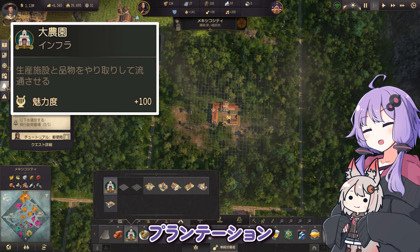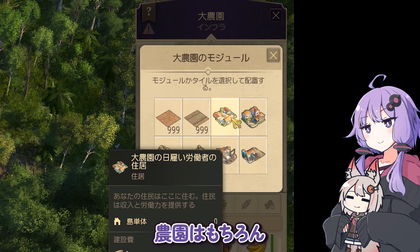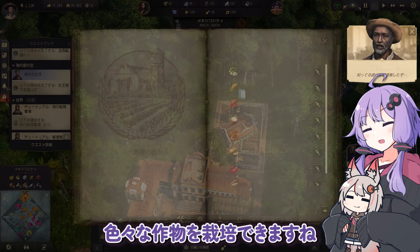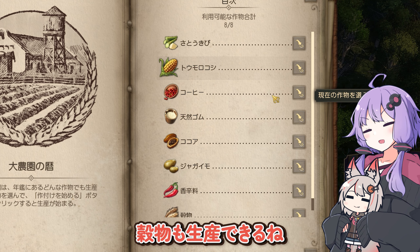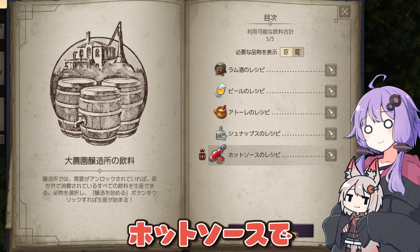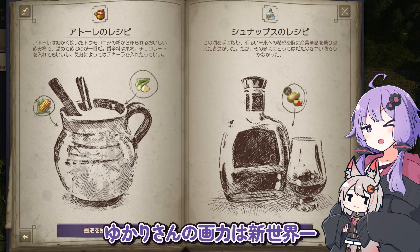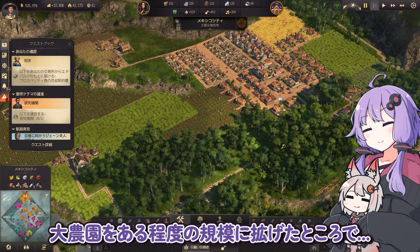新世界に大きな施設、プランテーション大農園を建設しちゃいますか。大農園も中核施設を中心にモジュールを拡張していくタイプ。農園はもちろん、労働者の住居や醸造所も建設できます。通常新世界では栽培できないジャガイモや香辛料、穀物も生産できるね。島の生産力も不満なのでありがたやありがたや。農園や醸造所では各生産品の情報をノートにまとめています。イラスト付きでオシャレだ。では黙々と建設していきます。大農園をある程度の規模に広げたところで、労働者も進化可能に。